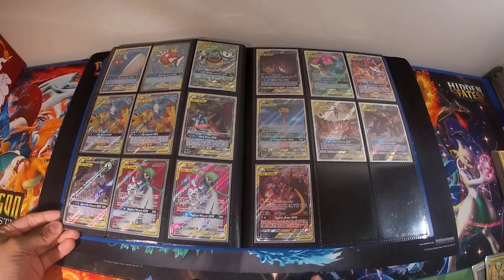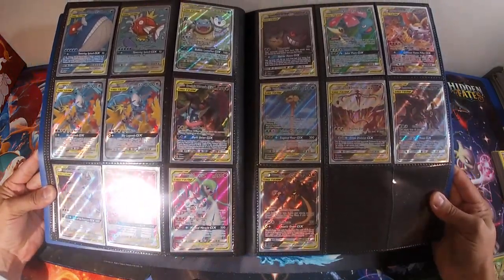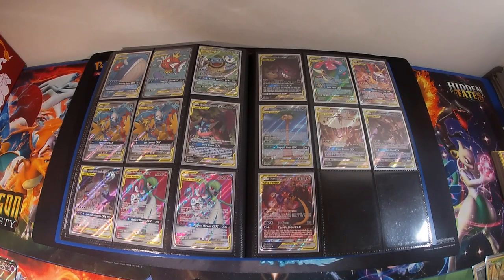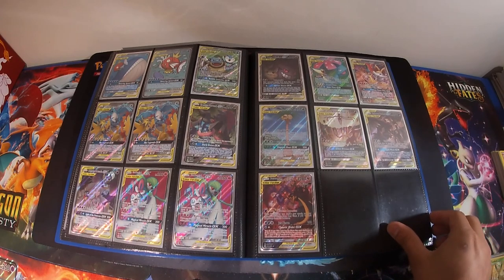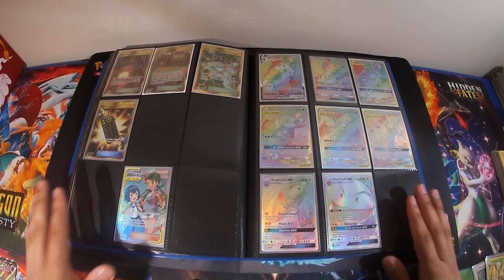Now we're getting to our full art tag team page. If you can't see everything I'll try to lift it up a bit. We've got the Gardevoir Sylveon, Meowstic Scizor, Greninja Zoroark, Raichu Alolan, the new Espeon and Deoxys, Umbreon and Darkrai tag teams, the promo Charizard, Gengar Mimikyu alternate art, and the Blastoise. If any of these you're missing from your set or you love the artwork, please reach out.